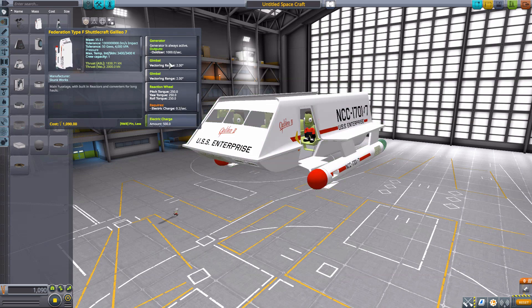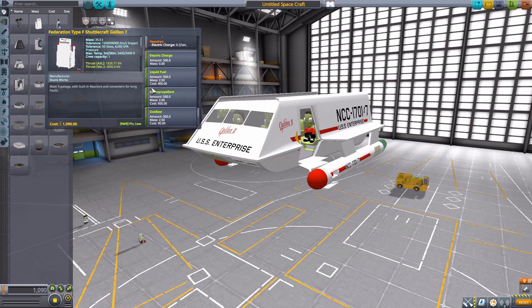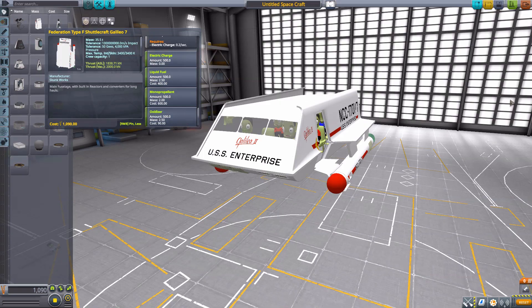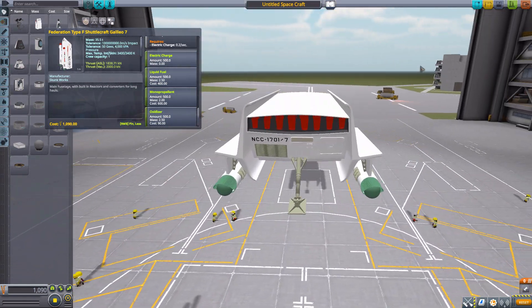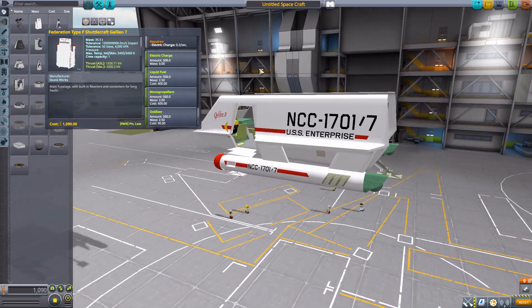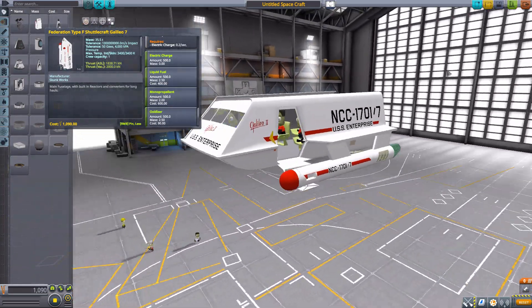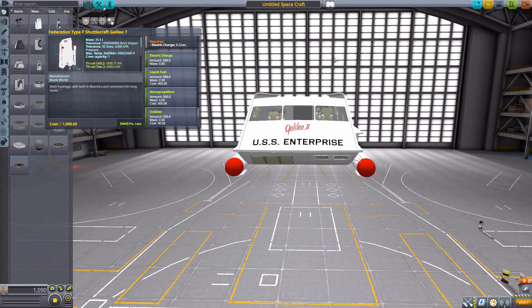It also has built-in gimbal on the engines, always useful, a reaction wheel, 500 electric charge, and some fuel tanks. Overall, it's just an awesome little ship. This is one of those things you're going to use just to screw around with in the game, because it's not really for a serious playthrough — much like with the Star Wars ships he created. But you have it here because it's Star Trek, and how could you not love that?